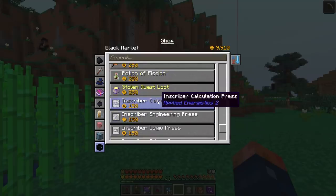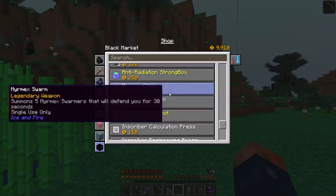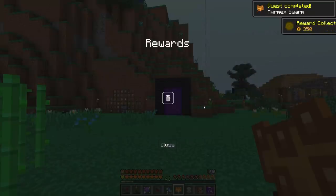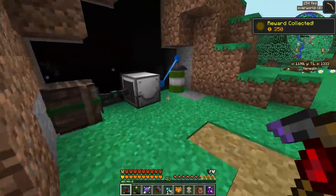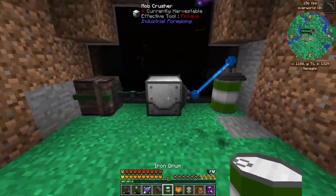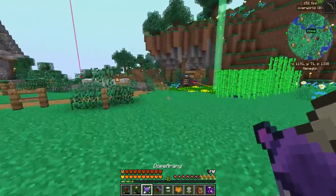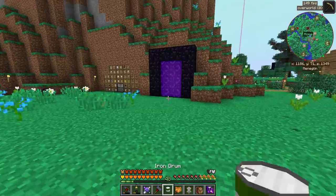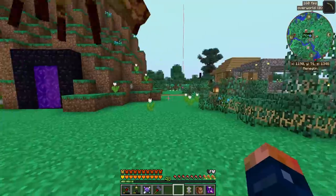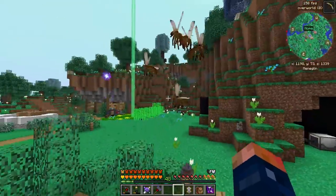There's a lot of stuff we can buy — inscribers, stolen quest loot, common loot boxes. We have questing items that save a little time. We just got an iron drum — I actually need that! This drum is a one-time use item and it summons these guys to basically fight for you, which I didn't really need to infest my island with.